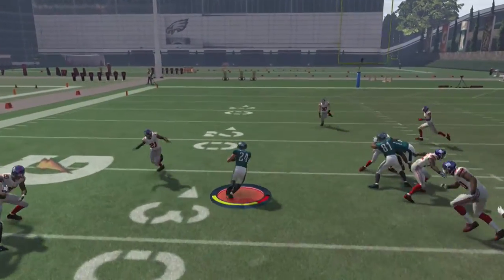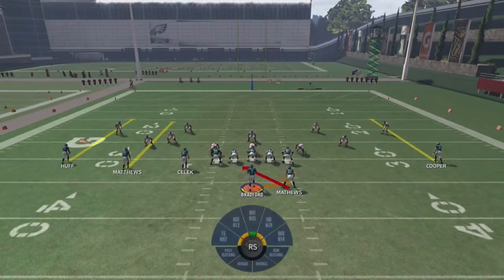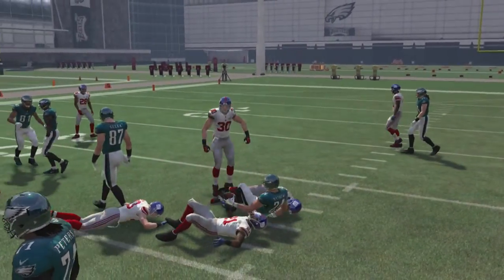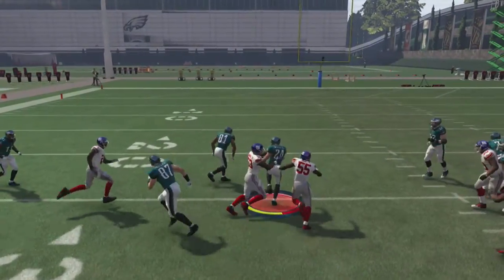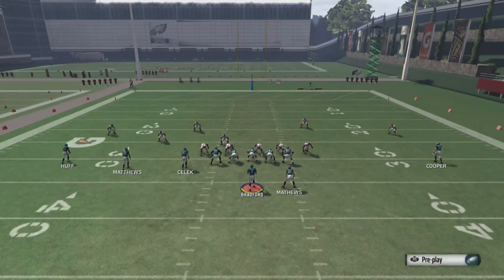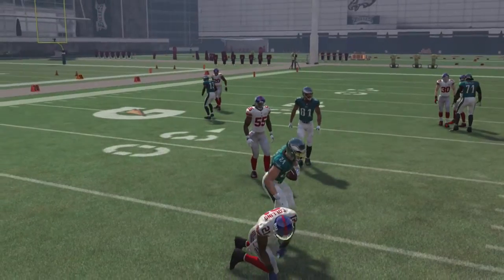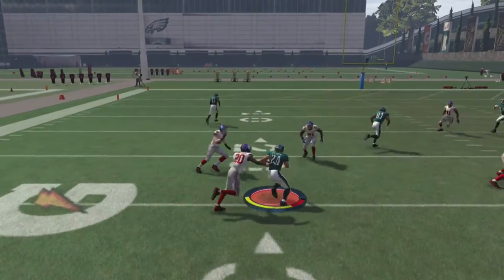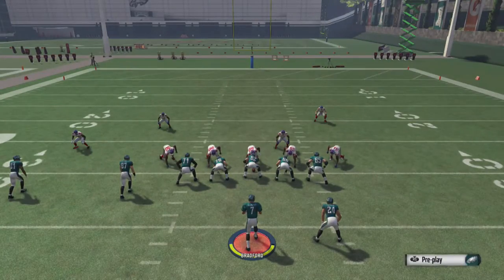Cut to the outside, juke to the inside, and we get down to the 20-yard line. The inside zone is definitely the best run play this year. Inside zones are better with a quicker running back. If you want to cut, reverse fields, and hit the hole before block sheds happen, you definitely want someone quick. In shotgun, it's a lot harder to take a big hit because you have more room to work with in the backfield whenever you get the handoff.